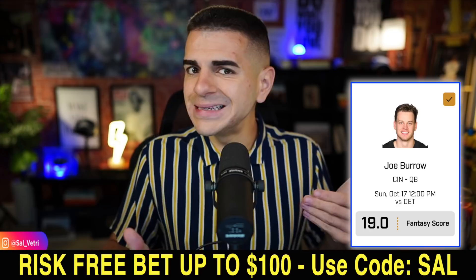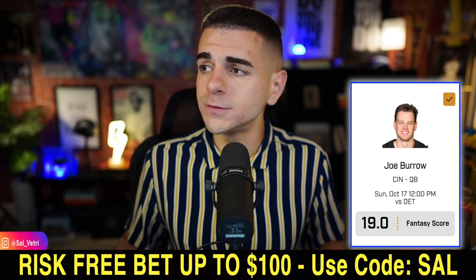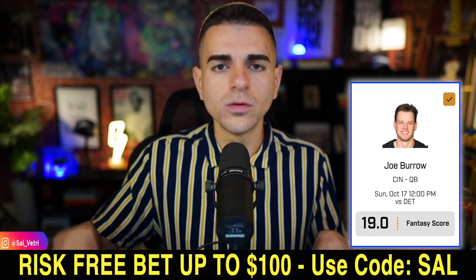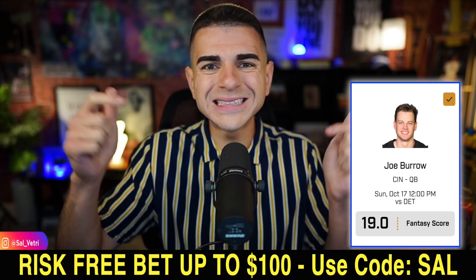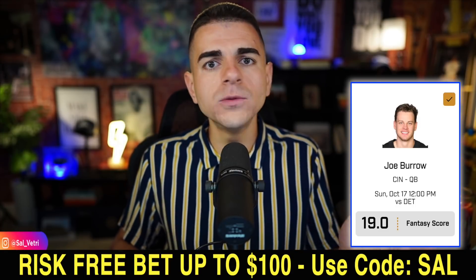A player prop I like for Joe Burrow: the over 19 fantasy points. That gives us a little more cushion — we'd need roughly two passing touchdowns or two total touchdowns and somewhere around 250 yards. You can take this prop on Prize Picks, where you get a risk-free bet up to $100 using code SAL. If you don't hit the bet they give you $100, and if you do hit the bet they still give you $100. That's the first prop — over 19 fantasy points for Joe Burrow.